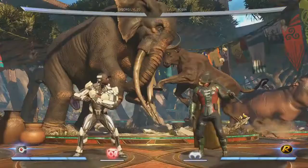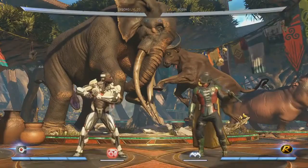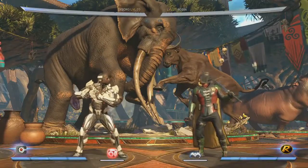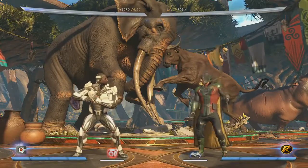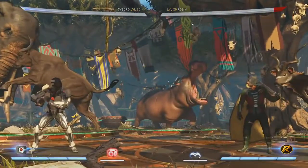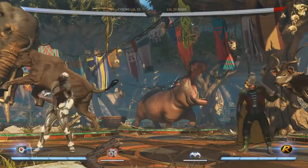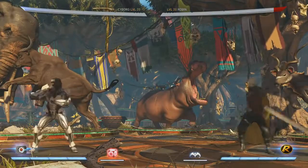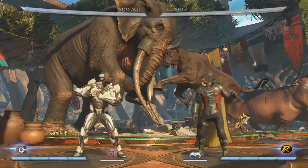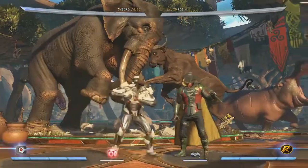For those who don't know what neutral on block means: Cyborg and Robin will both be able to attack at the same time. Cyborg is not just sitting there open for an attack — it's a very quick recovery. If it's blocked, he's still fine and the opponent's fine. Cyborg up close was never really that powerful, and this is just a fun little tool that you can use.